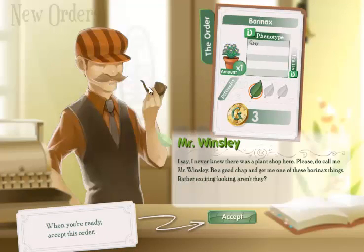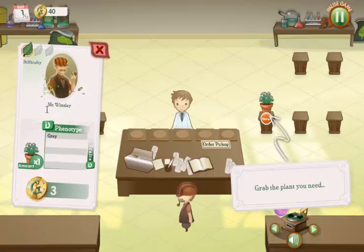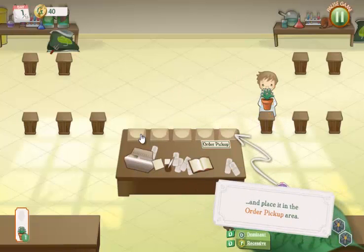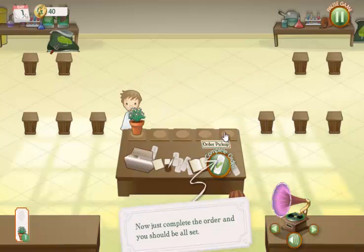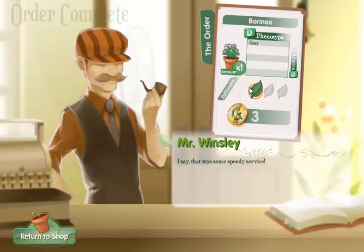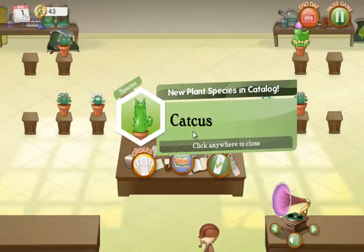Each customer has a different voice — some of them are good, some of them are hippy. You click accept order, click here to see what your current order is, then grab that order and place it on the table. You complete the order, and if it's not the right order it'll say it's the wrong flower. If it is, you hit return to shop, get your money, and I unlocked the cactus.